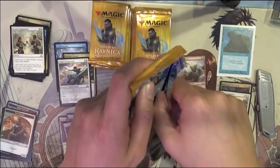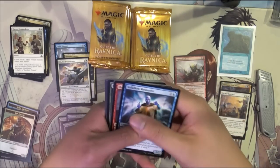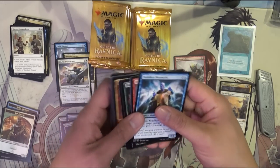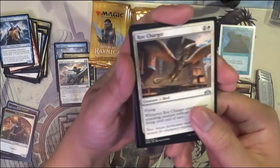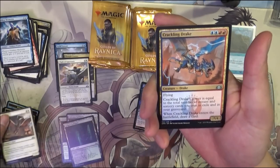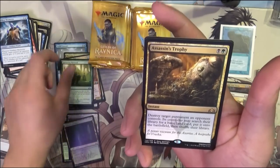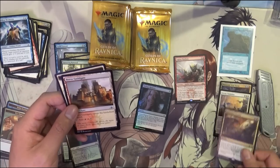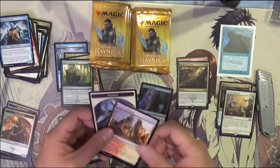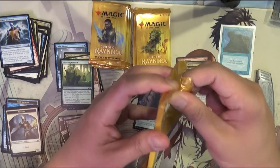All right, two Mythic bundle — that is quite nice. We were able to get that kind of pull rate for our Core 19 box too; we actually got two different Planeswalkers, which was nice. Rock Charger, Drake, Sprouting Renewal — wow, this is a good bundle. Assassin's Trophy. Very nice. I think they're still like over $10.